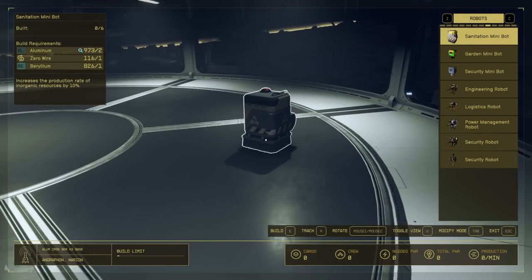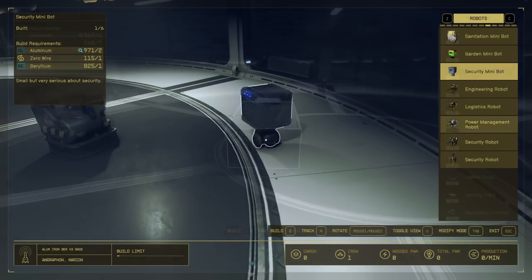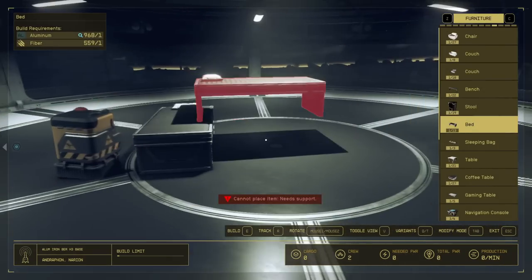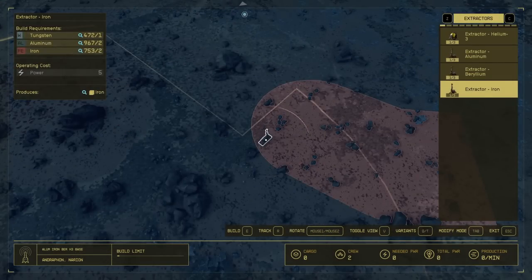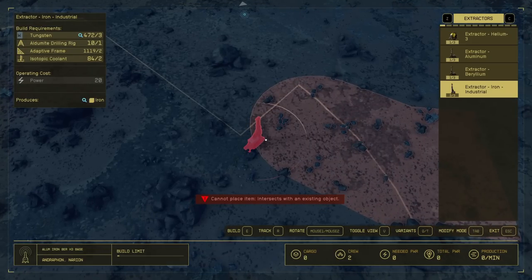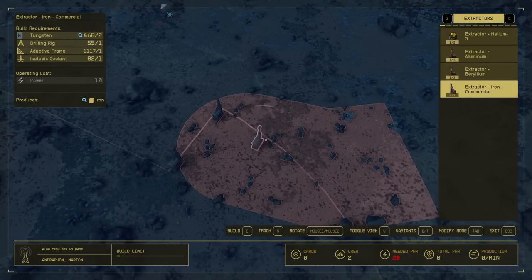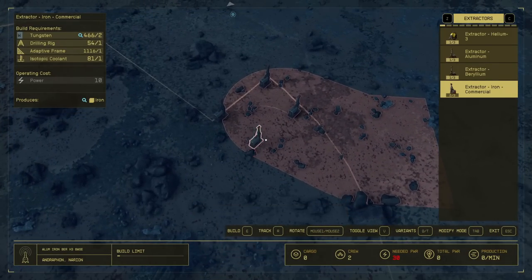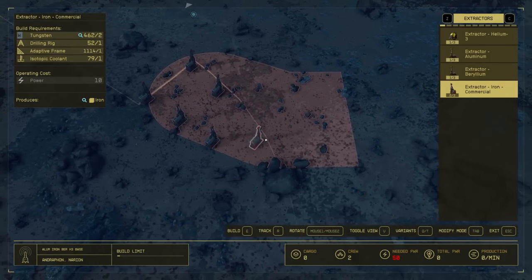At every single base that produces resources, you always want to make a sanitation minibot. If you have a companion with you, make sure you throw down two beds. Time to place some extractors — we're not going to be using the crappy level ones. We're actually going to be using the level two commercial variety. The level three ones are kind of overkill. If we were only using the level one extractors and considering that most of the resources are outside the circle, we'd basically be screwed. But we only need to make five or six, so we're golden.